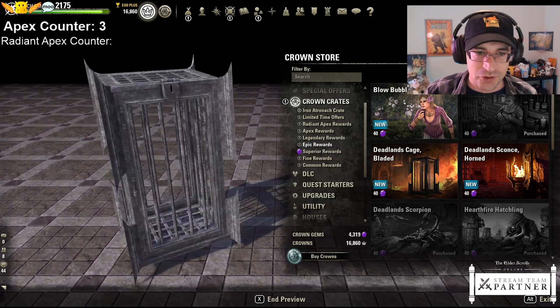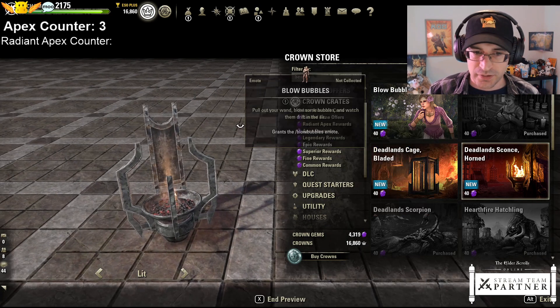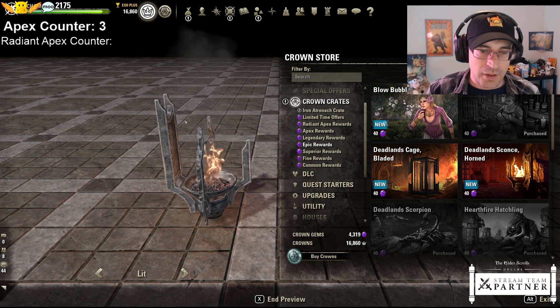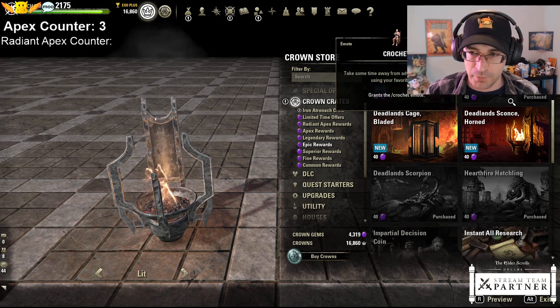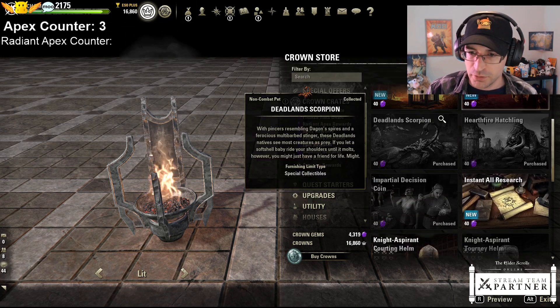New cage furnishing - kind of big, kind of person-sized would be my guess based off of the tiling. And the sconce - this kind of feels like a crafted furnishing or maybe a luxury type of furnishing. But they're only 40 each, so it's a little bit different on that front.